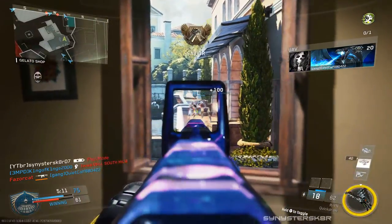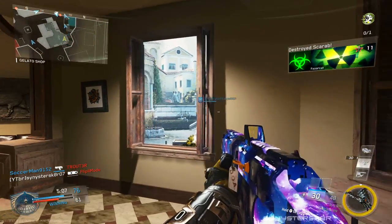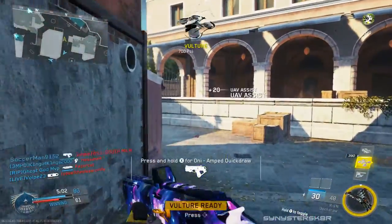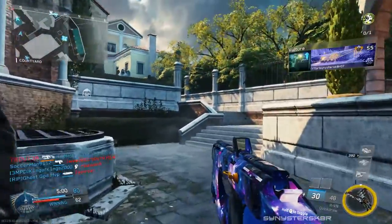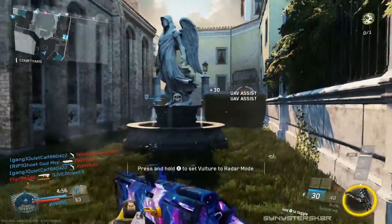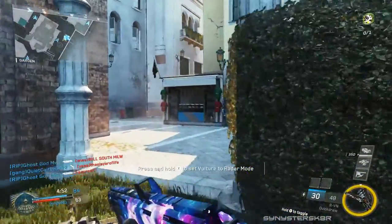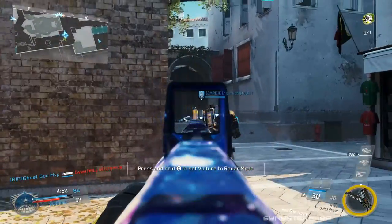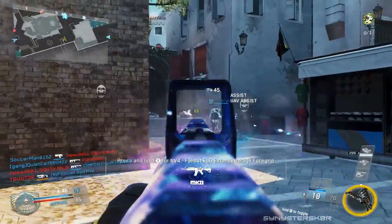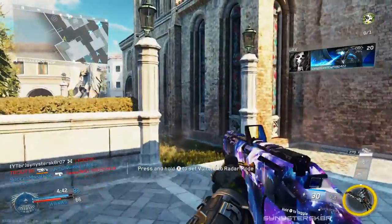This weapon has a built-in reticle, which is pretty useful and easy to get headshots with. It frees up one of those class points for you to use on something else. Overall, the assault rifle portion is most effective at medium range. You can get picked at long range, but medium range is this weapon's sweet spot. And you're always going to be getting two-shot kills unless you use the headshot attachments, which we'll talk about later.